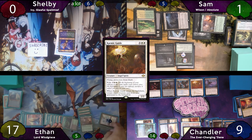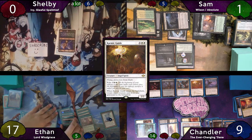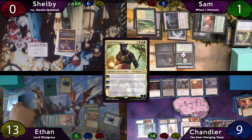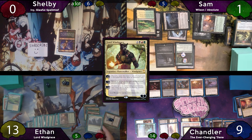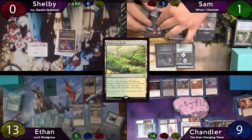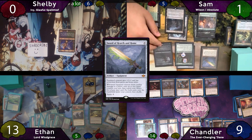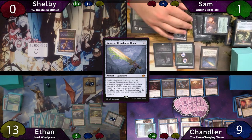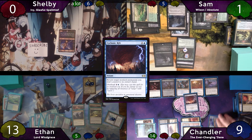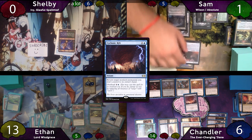Ethan has a Cumulative Upkeep trigger and pays 4 life. He sacrifices his Nurturing Peatland to draw a card, recasts Windgrace to uptick him — discarding a Windswept Heath and drawing 2 — plays Command Tower, and passes to Sam. Sam plays Windswept Heath, casts and equips Sword of Hearth and Home onto Wilson, then moves to combat swinging lethal at Chandler. Chandler responds with Cyclonic Rift targeting Wilson; Sam pays the 2 mana and 3 life for the ward, so Wilson is bounced and Sam passes the turn.